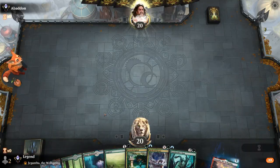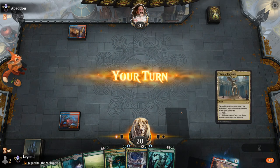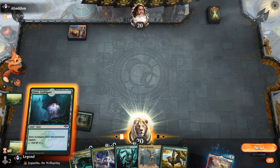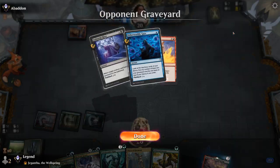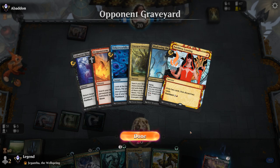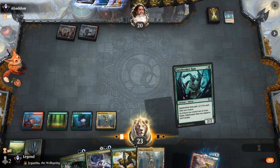We're on the play with a promising start. We could Explore on two and then we've got a Ram to follow up. Could also Growth Spiral — no huge difference. Ideally we pick up a land and then Grazer plus Ram. Opponent is on a combo deck, and combo is typically a bad matchup for us, especially one that can kill on the spot that we can't really interact with using Gates Ablaze. If our opponent has all the cards they need, we could be dead on turn four. We did pick up a Plaza, so we get to Grazer plus Ram and start applying a bit of pressure.